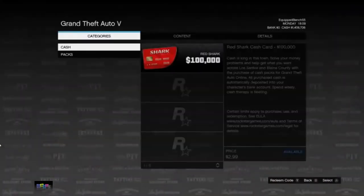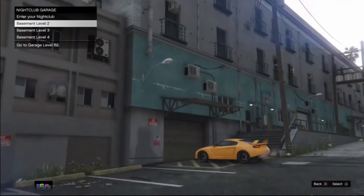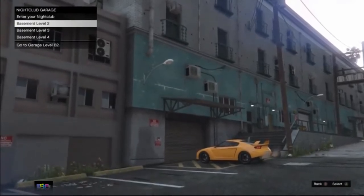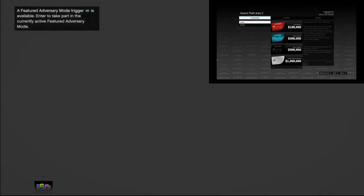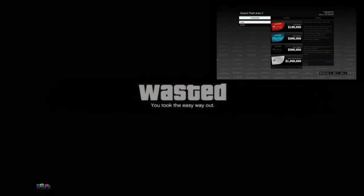Your friend needs to open his interaction menu, select 'kill yourself,' then quickly press the pause button and go to the Xbox Store. It's very important your friend stays on the Xbox Store on the shark cards the entire time. From here, select basement level 2. If you did everything correctly you will be completely frozen on a black screen, and at that point you need to open your interaction menu and select 'kill yourself.'